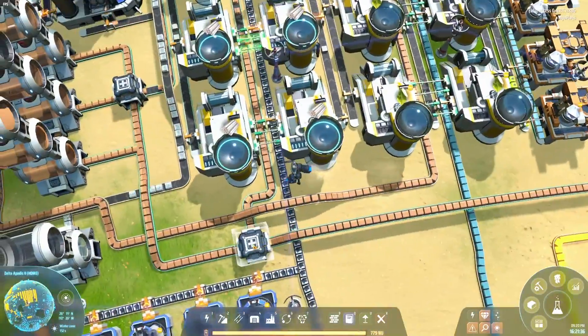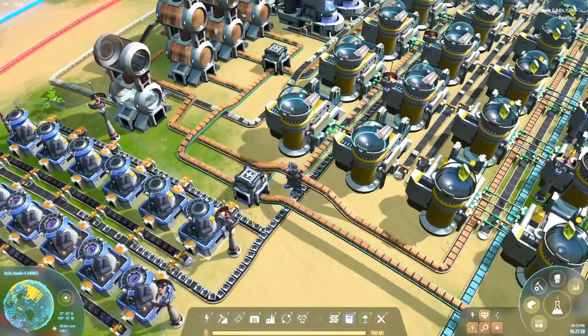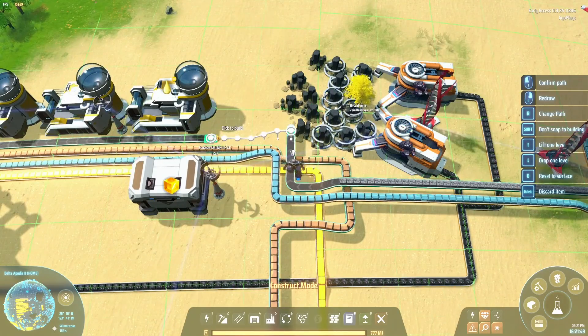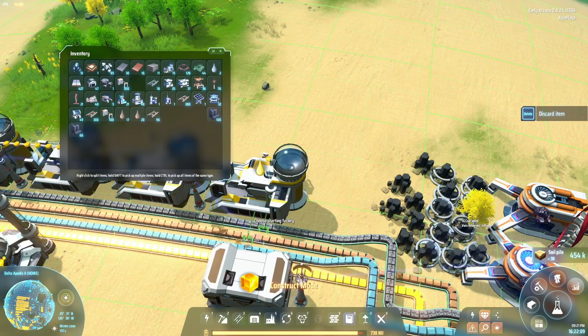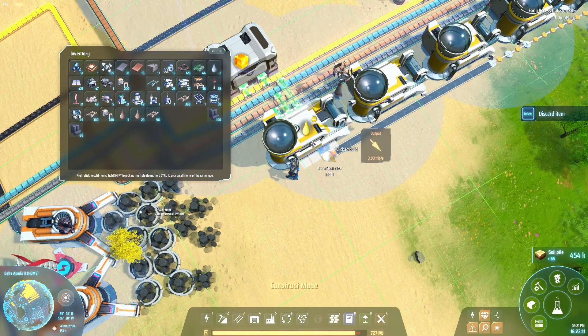This whole oil setup is a mess. It happens — I'm just gonna fix it as the problems show up. Now let's add stone to this setup. Let's put an output belt — stone in, oil in, water in, sulfuric acid out.